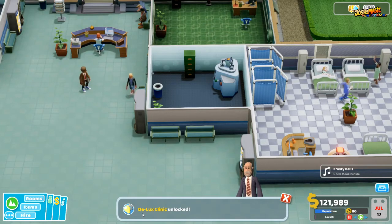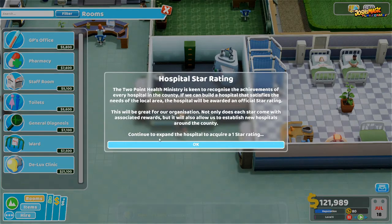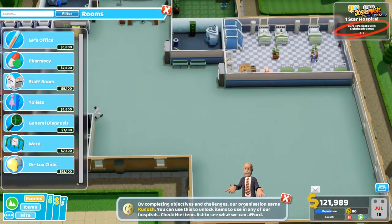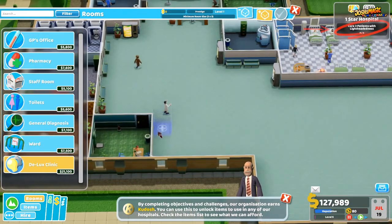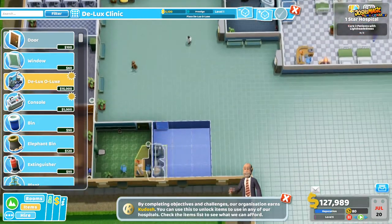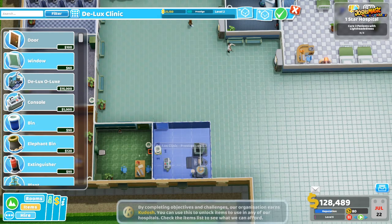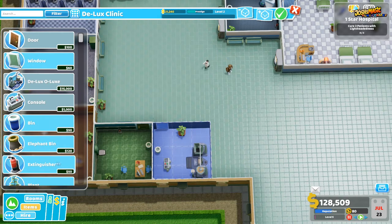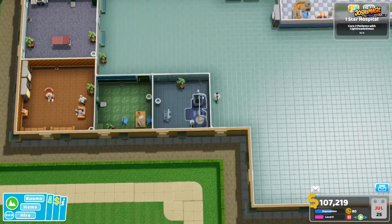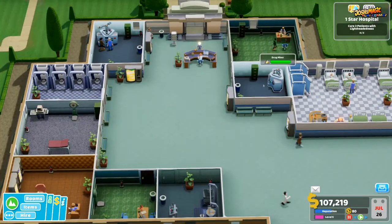We now need to build one of these clinics. We go into Rooms, take the clinic, and place it just down here. We get a door, place the main unit and the console, add a bin, a plant, and a fire extinguisher, then click the tick. This room uses a doctor, but we have enough doctors now so we don't need to hire another one.